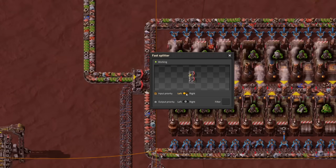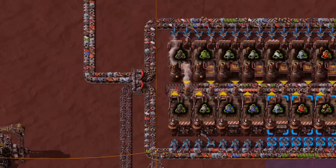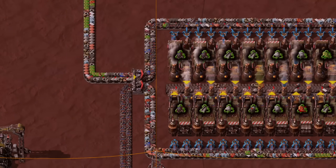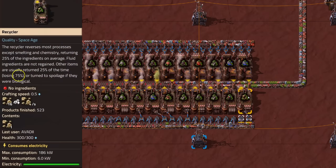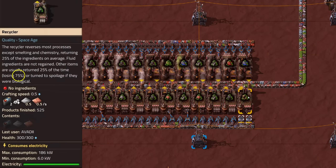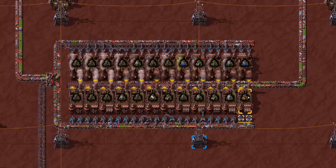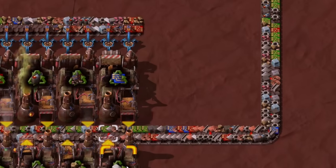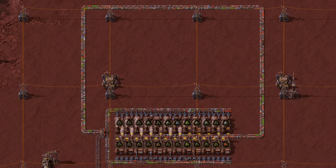See what happens if you forget this setting. The initial 12 types of items that made it through the sushi belt loop will be recycled, which removes 75% of its components and will yield in some cases new items like mentioned in the first part of the video. For example, we now see green circuits, plastic, and iron on our belt.